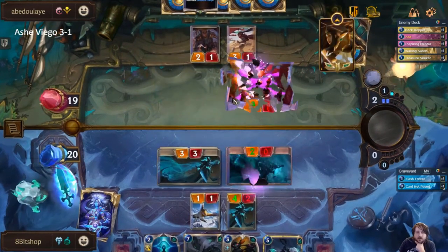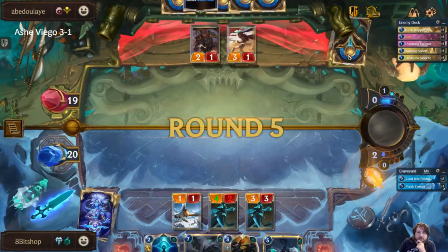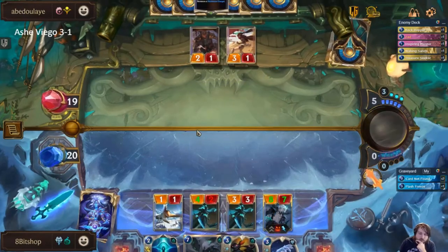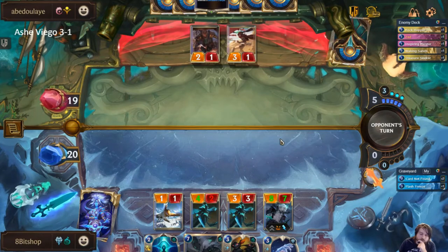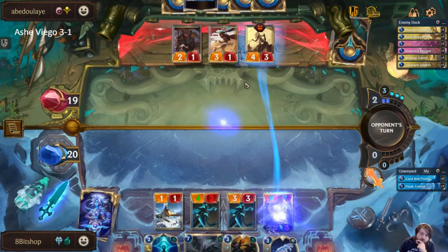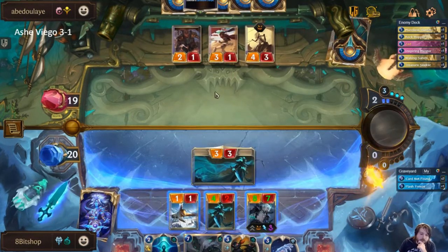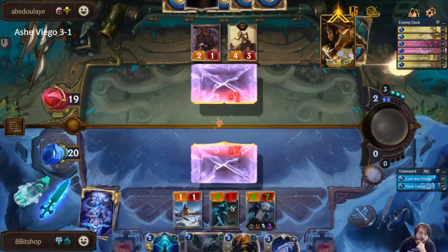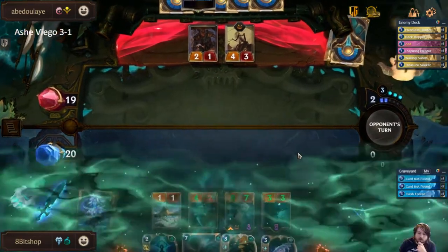We actually end up kind of getting the nuts on this hand. They might have some form of removal, but I think this is probably a pretty safe play. That's nice and annoying — I'll attack with this because at least I can pick my trades a little bit more. The two-one can't go into it, and then that will get me my Wraith.